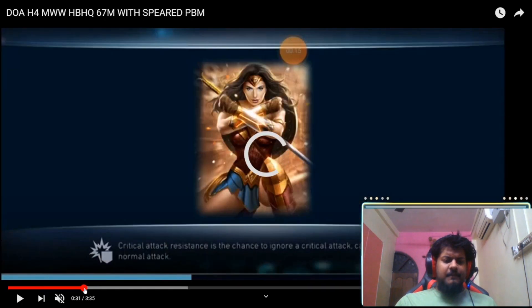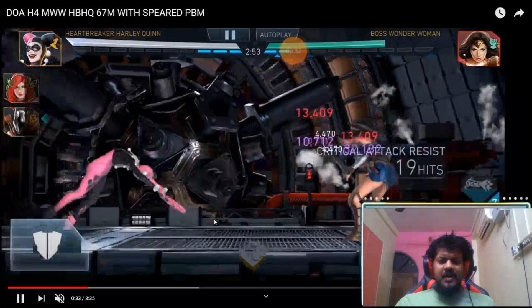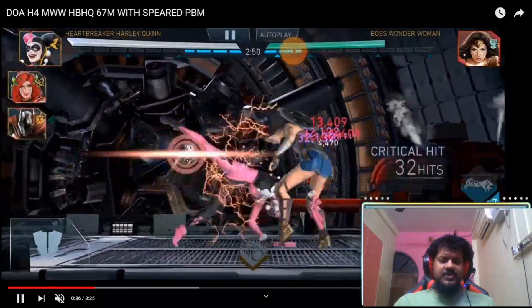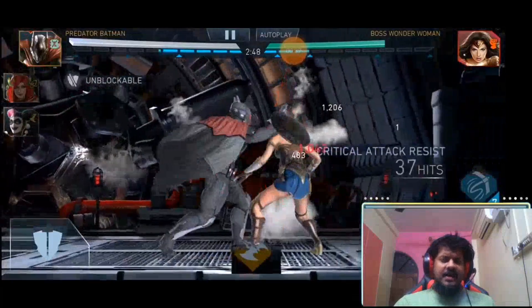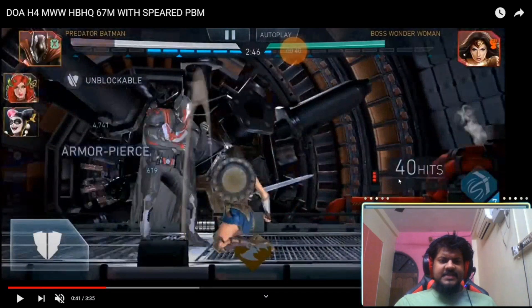He has Father Box equipped on Heartbreaker Harley Quinn, which is fine. He is in Heroic Level 4, so definitely Father Box at a higher level is going to be more effective. You can see here 40 hits, and since it's 40 hits you have unblockable.